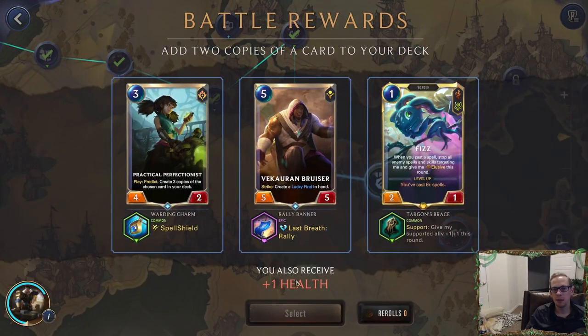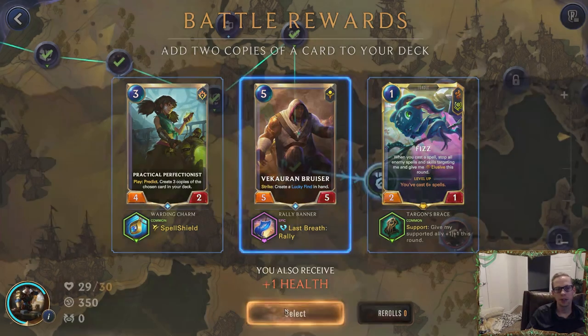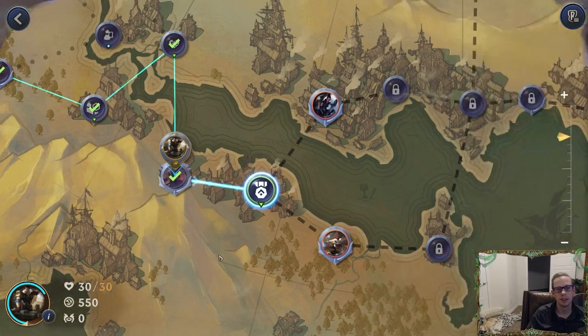Last breath Rally — now we're talking. Lucky Finds: they can get more keywords. And Fizz — because it's usually a super cheap champion, and we're also going to be creating Blade's Edges that are great with Fizz. This is tough: Blade's Edge or Bruiser? Last breath Rally is awesome, Lucky Finds are awesome. This can help against Elusives because we're not very good against them. We're going to have Gangplank next, so let's just go with the Bruiser.